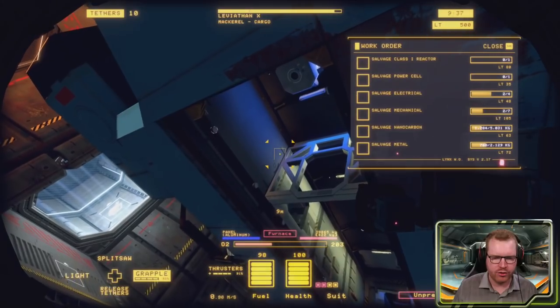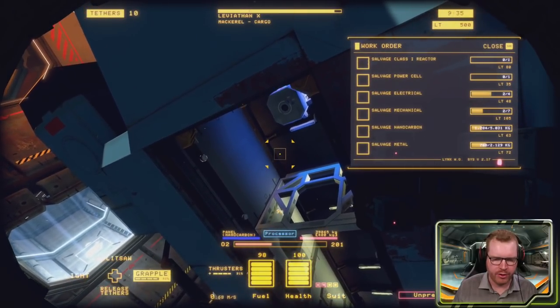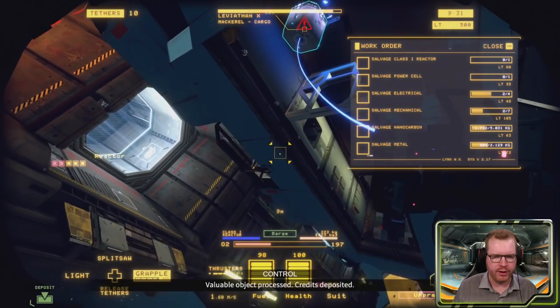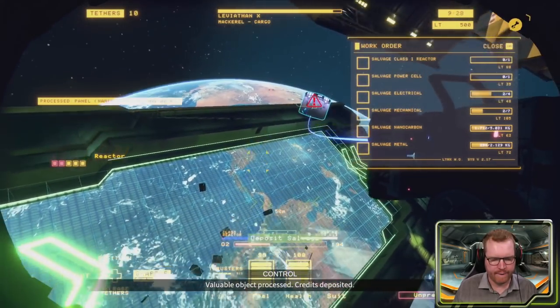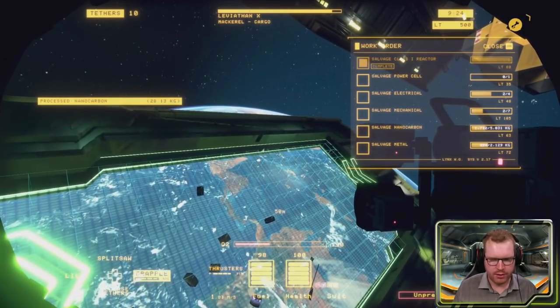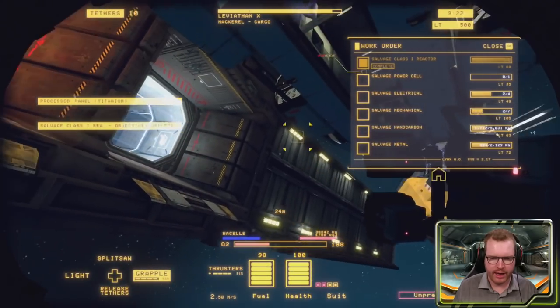We managed to clear access to the reactor which is up here. So let's pull that out and be very careful with it, and get that down on the barge. And we managed to get ourselves a reactor.